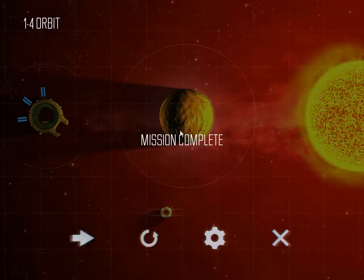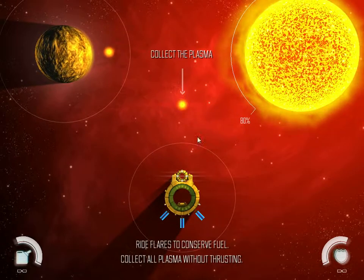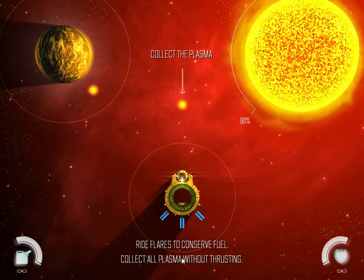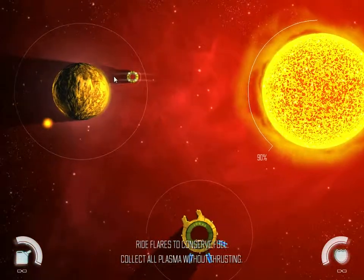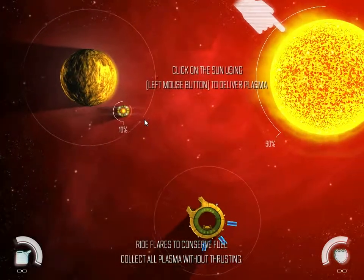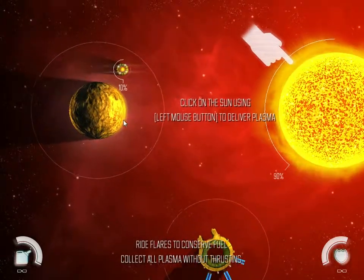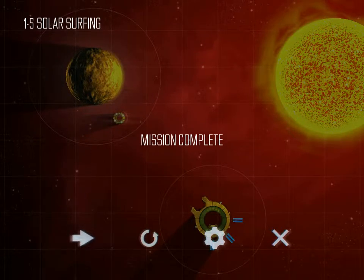Orbiting is a technique that's necessary if you want to complete the harder challenges, which include things like not using any thrust or finishing within a certain speed. Here is an example of riding the flares — I just shot it to the right and it was as if there was propulsion from left to right, so it launched me to the left. And right there is the shadow: if it were a level with a lot of heat damage, I'd want to go into the shadow.